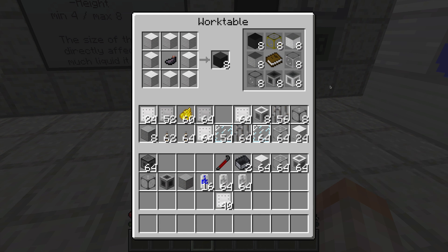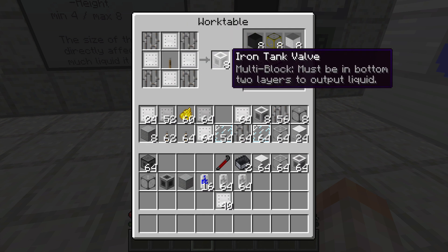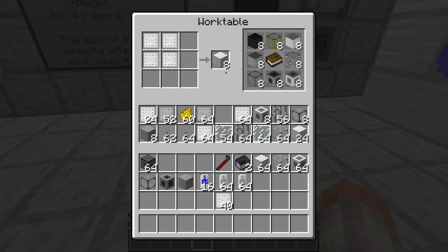There are a bunch of different blocks you're going to need to construct one of these tanks — three to be exact. For an iron tank, you're going to need an iron tank valve, two actually, some iron tank gauges, and a bunch of iron tank walls. Iron tank wall is just made by putting four iron plates in a shapeless crafting. Iron tank gauge is fairly simple. An iron tank valve is going to take some iron bars and give you eight of them. So for every four iron you're going to get eight — it's really not that bad of a ratio.